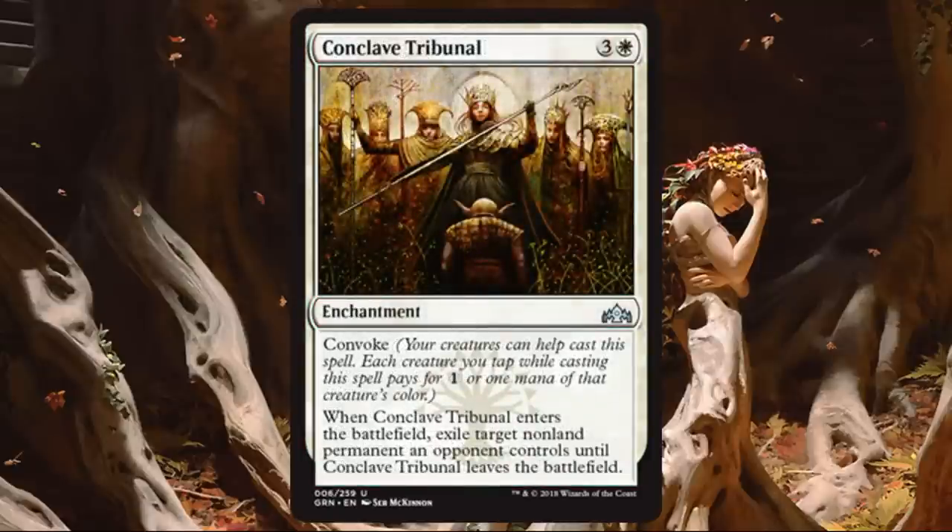Moving on to the white cards with watermarks. Conclave Tribunal — this is a huge removal card for white. It's got Convoke, which is super nice, but even without Convoke it only costs four. It can target any non-land permanent an opponent controls, and as long as it sticks around, that permanent stays off the battlefield. This is a first-pickable uncommon in draft packs. You could even splash it since it only has one white in the casting cost. Fantastic if you can use it.